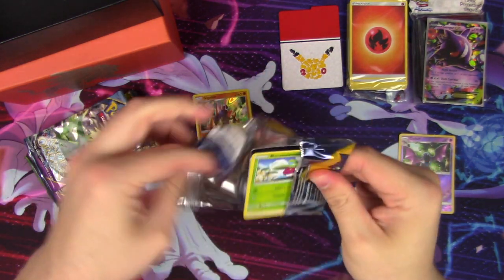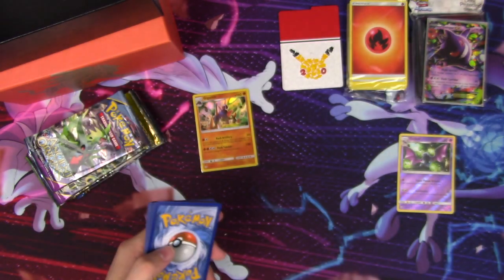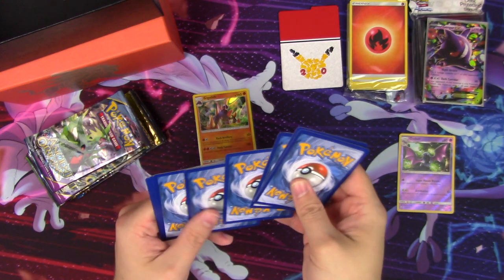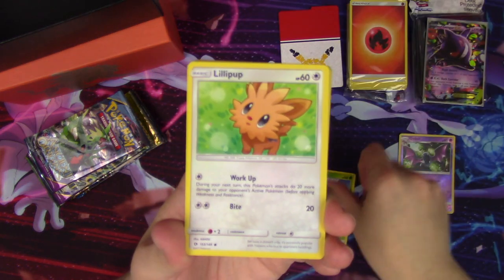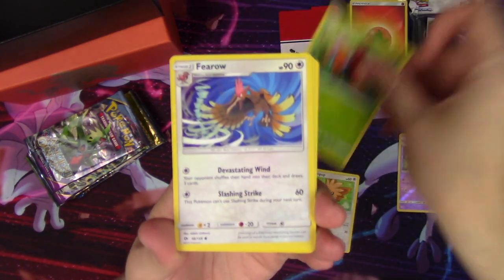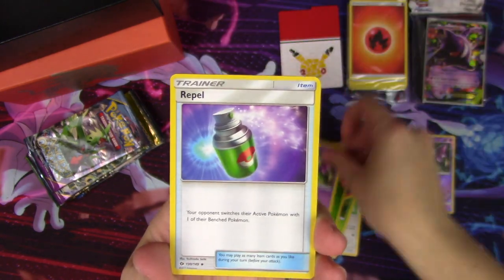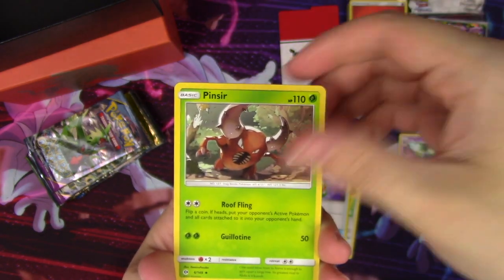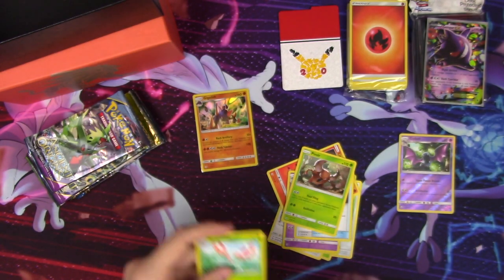Let's move on to the next Sun and Moon pack. We have Bounsweet, a Lilipup, Paras, a Ferroseed, Litten, Grass Energy, Golbat, Golbat, Rattata, Pinsir, a Lilipup reverse, and just a Jumpluff regular rare.